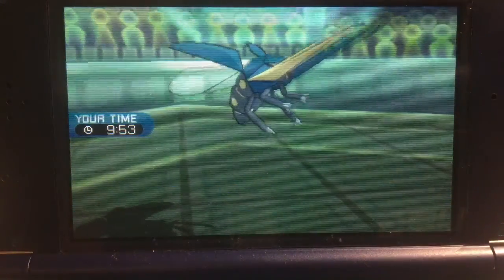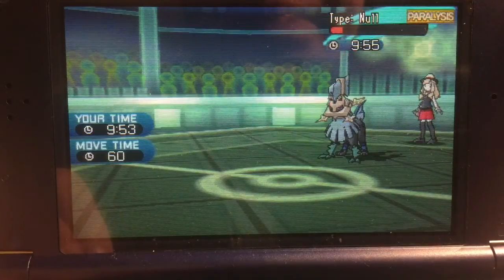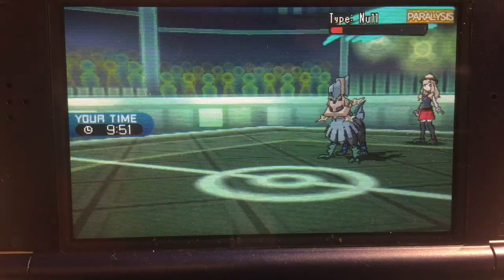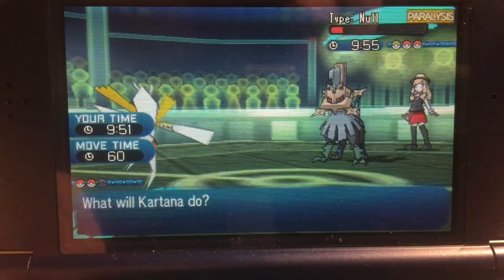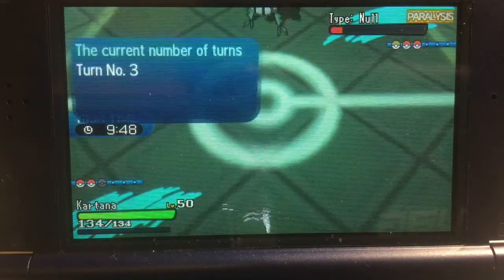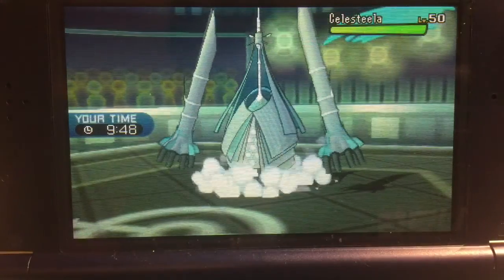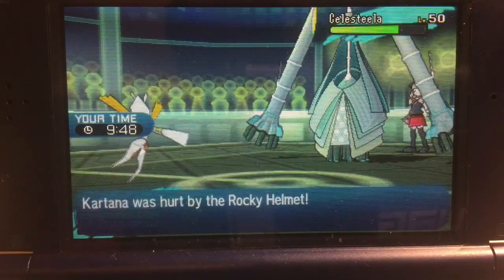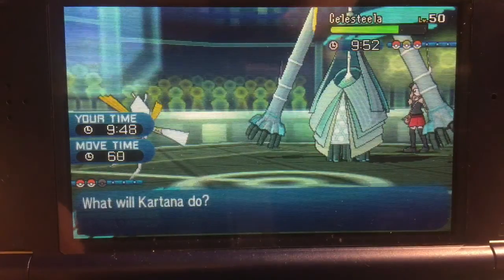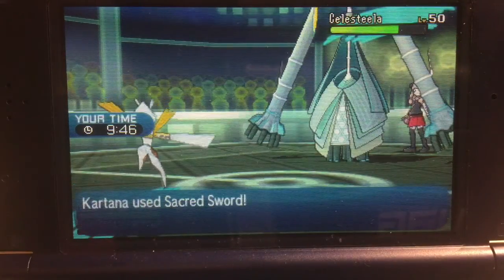Paralyzed — damn it. Too bad, I get a little bit of recoil damage. I had the Cortana, yes I did. The Celestina — we are kind of screwed because I already lost my Vigavolt. We're drawn into the Celestina, this can go a little weird. It has Rocky Helmet — that can be inconvenient. Let's just spam Secret Sword, that's the only thing we can do since we can't hurt it otherwise.